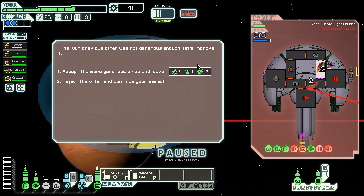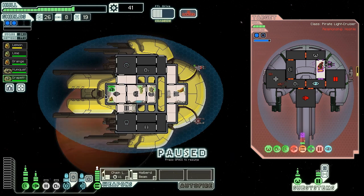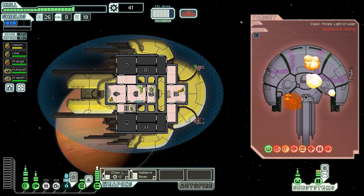That's not enough to change our minds, however, and we continue our assault. They're trying to heal up in the med bay, which is fine — we're just going to murder this ship anyway. We fire the chain laser and halberd beam for the kill. Goodbye, pirate light cruiser. Nice try.